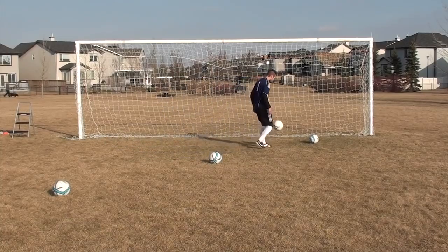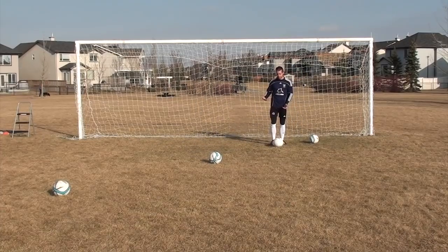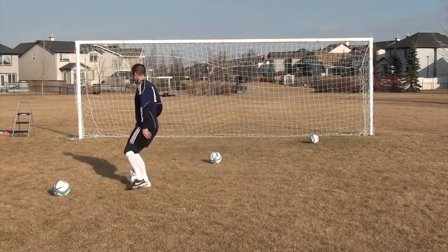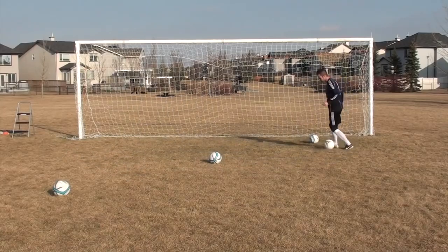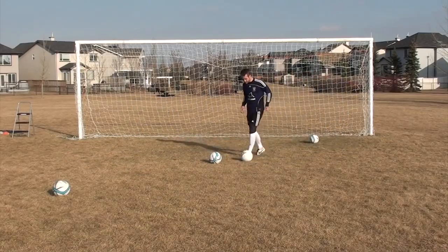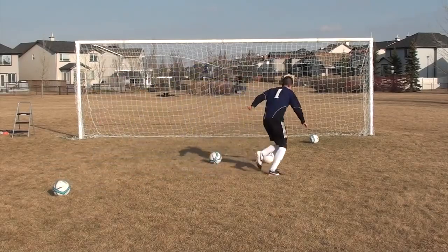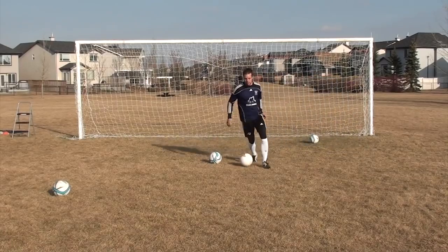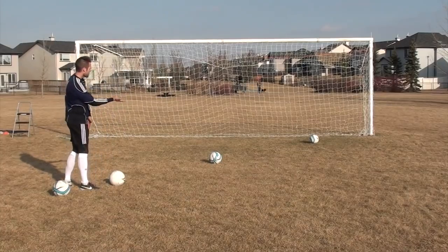The first move I want to talk about — and I always start with this one because it's the most basic — is just the skip. So you're dribbling at the defender and you skip out of the way. It's a touch to the side and skip out of the way. I'm not just pushing with the outside of my foot and dribbling past him. I'm cutting to the side and then moving forward — kind of like Messi cutting inside. Touch with the outside of your foot, dodge the defender, and then keep going.